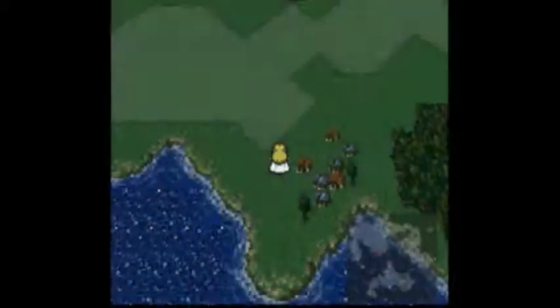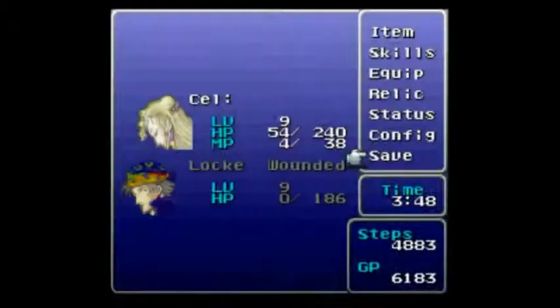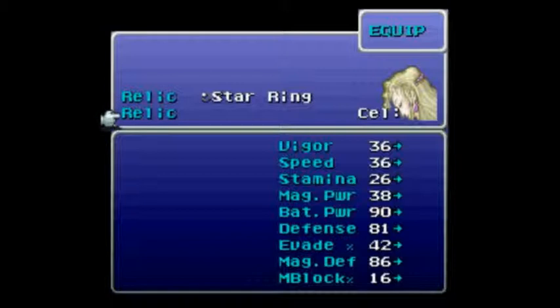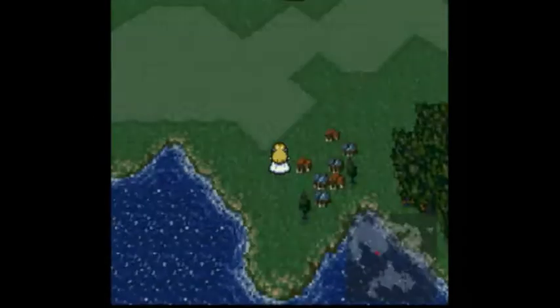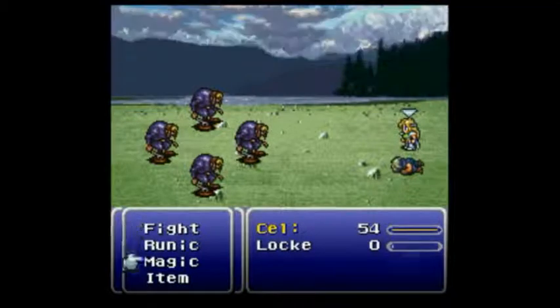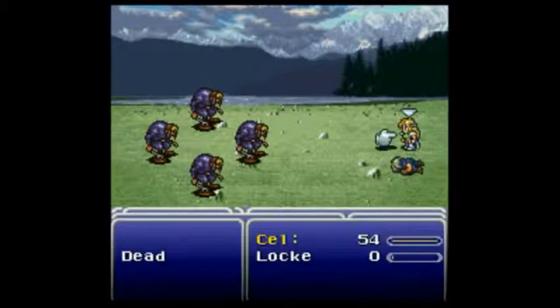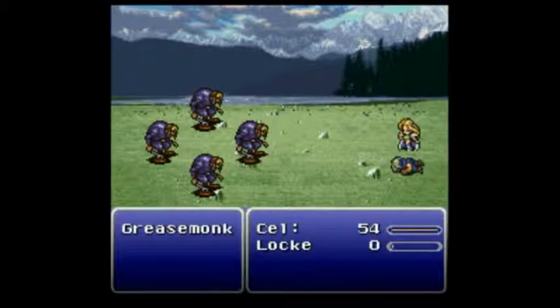However, having no idea where I am in the menu will. I should be on save — item, skills, equip, relic, Celeste. There we go. Now let's go down to the empty slot — ribbon. I don't want the ribbon, I want the magic cube. The magic cube isn't too useful in the other scenarios, but it's quite useful here. I don't have access to ice right now, so let's just cure Celeste and hope she can take out the battle.